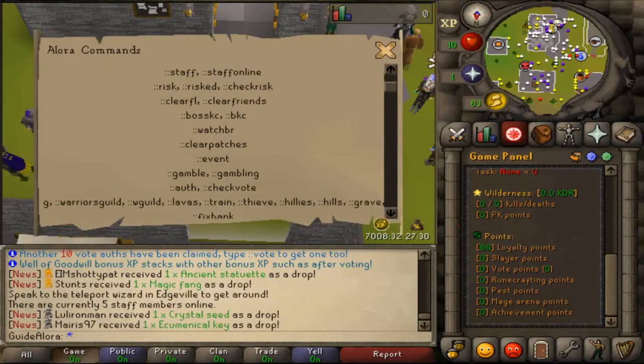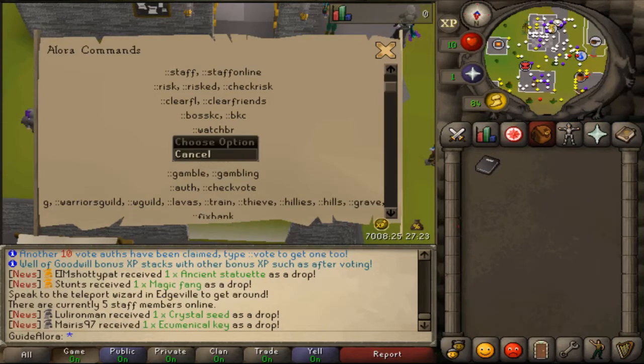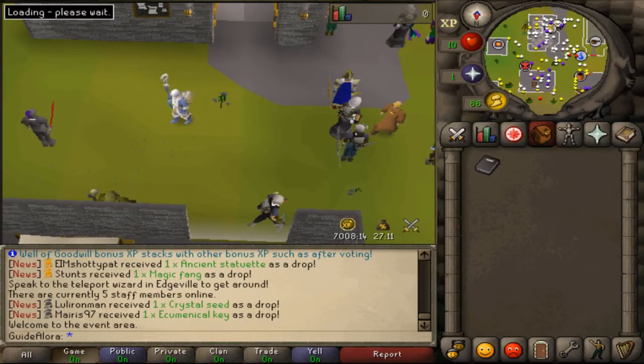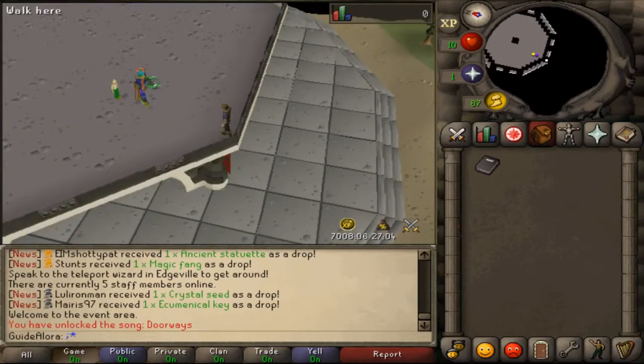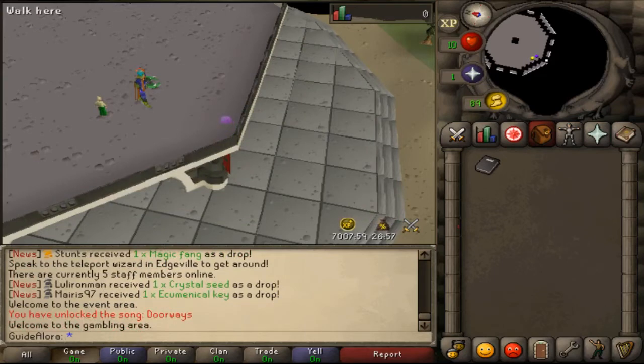Moving on in the commands list: 'watch battle royale' lets you spectate when an event manager is hosting a battle royale. 'Clear patches' clears all your farming patches. 'Event' will teleport you to the event area where drop parties are held and bosses spawn. You can also type 'gamble' to gamble with other players.